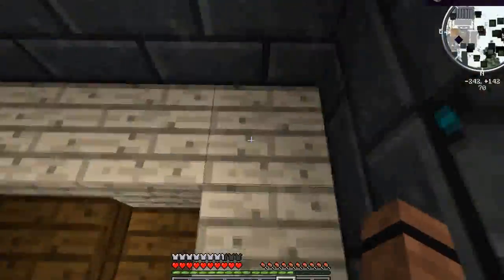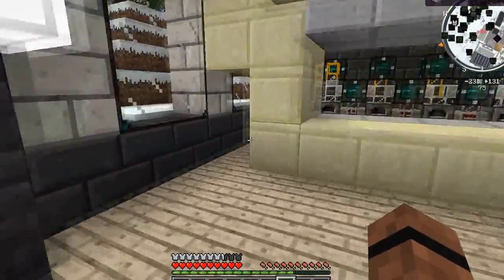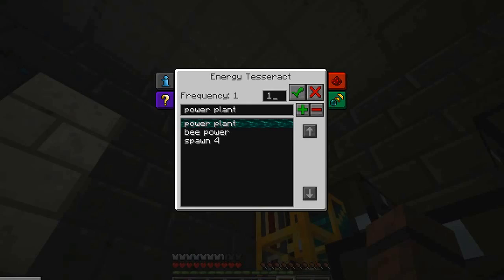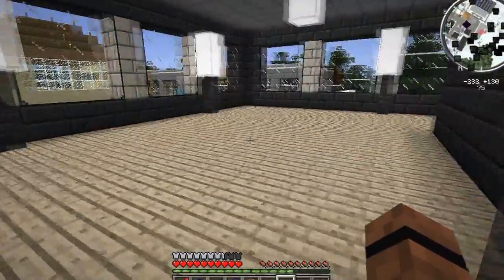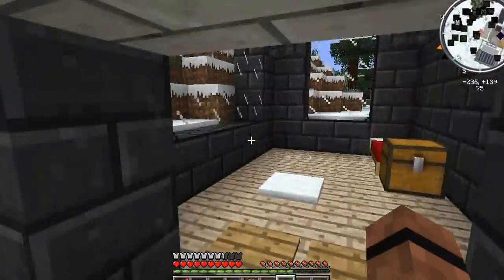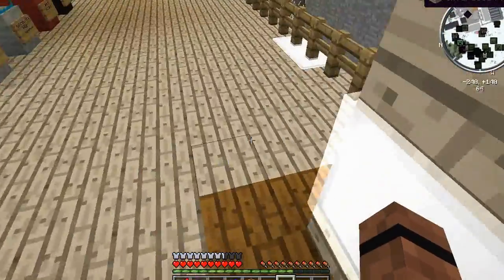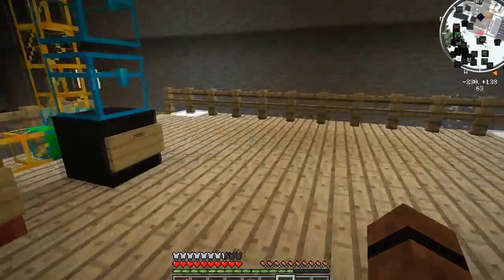Let's see what he's got up here. Whoa, he's got a hole that I can fall into. Up here he has a nice little room. These are item tesseracts - this must be his processing station. Okay, over here is his little bedroom. Looks like there might have been doors here at one point. Let's go downstairs.